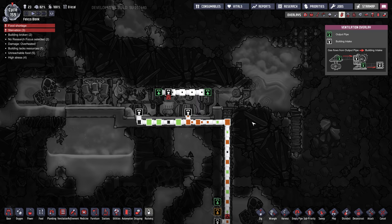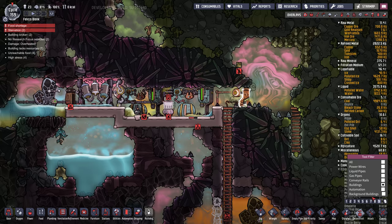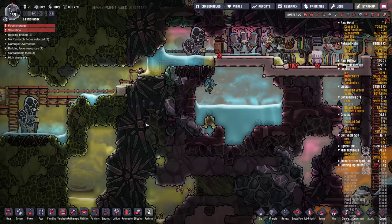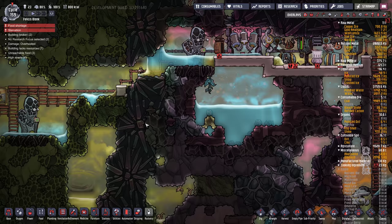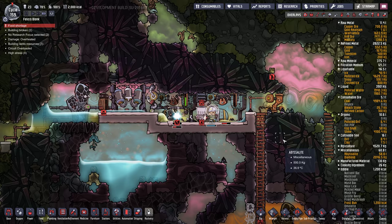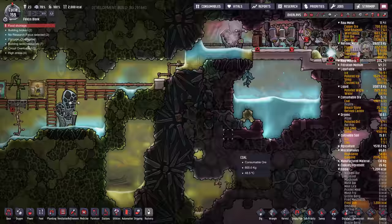Yeah, these are all going to bust. Let's nick that and then rebuild it after. I'm going to get rid of this one — they shouldn't really be here. Unreachable food. We're going to let maybe 10 dupes die. I know that sounds terrible, but things are just... circuit overloaded, unreachable food. This is triage, folks. Some dupes won't make it.